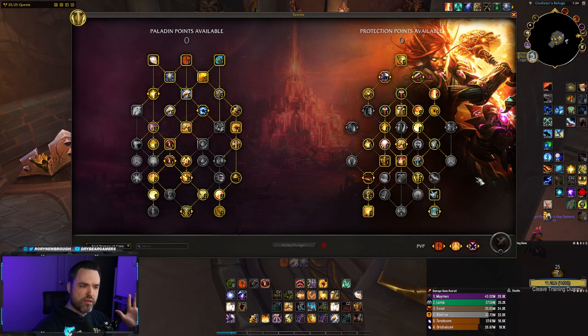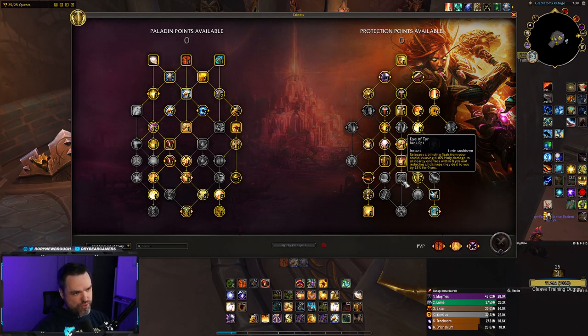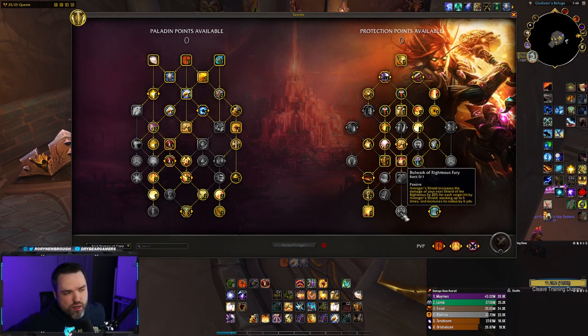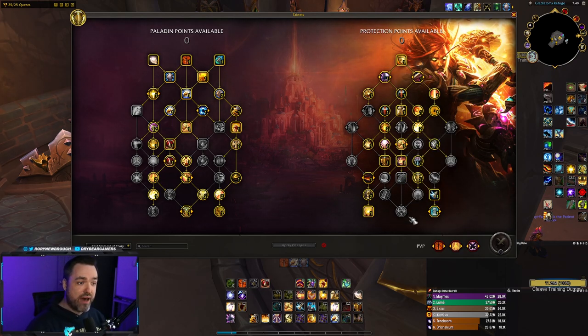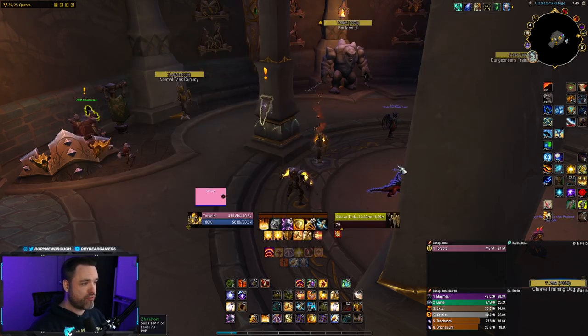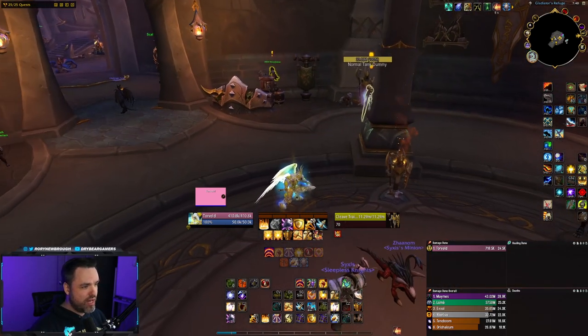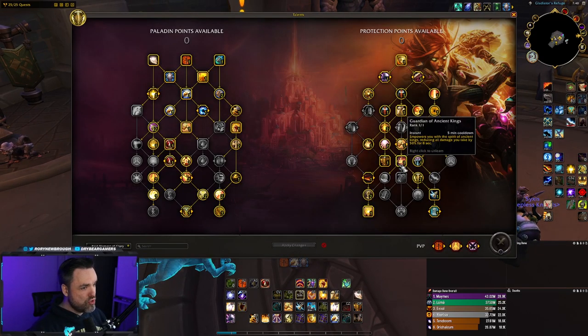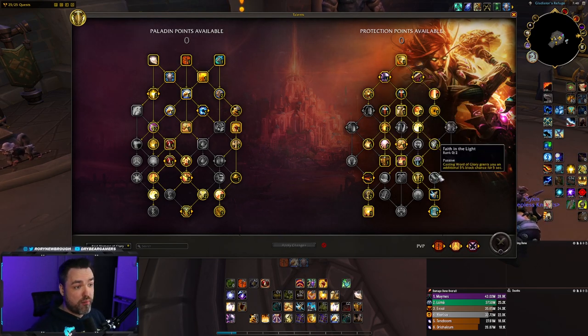Cooldown-wise and defensive-wise, you have several options. Unlike in Mythic+, some builds will use Eye of Tyr, some builds won't. If you are using Eye of Tyr, you activate it and all targets around you deal 25% less damage to you for nine seconds — super clutch. If you're running the Moment of Glory build, it's hard to justify the extra point. Your big cooldown is Guardian of Ancient Kings, with a five-minute cooldown that reduces all damage taken by 50% for eight seconds. This is your Oh No button — press it when you're in a lot of trouble. Save this as your backup since it won't be coming back up again for a very long time.